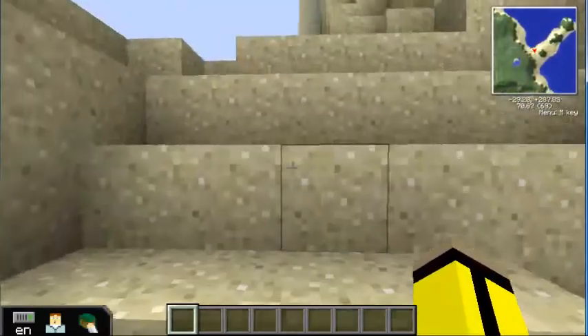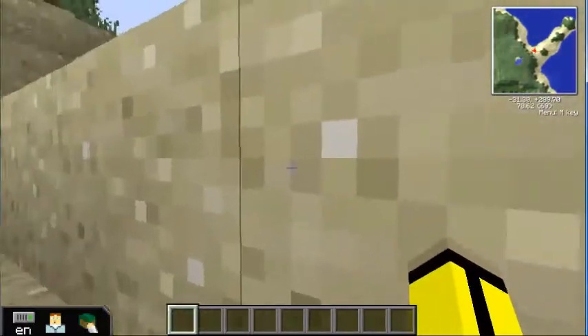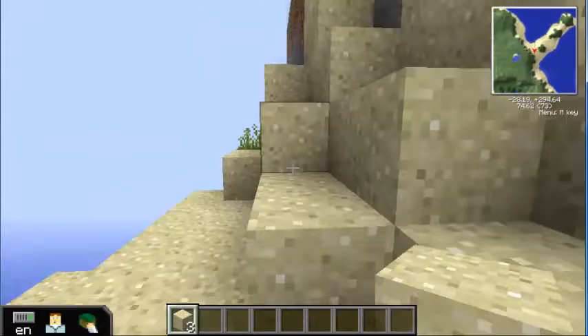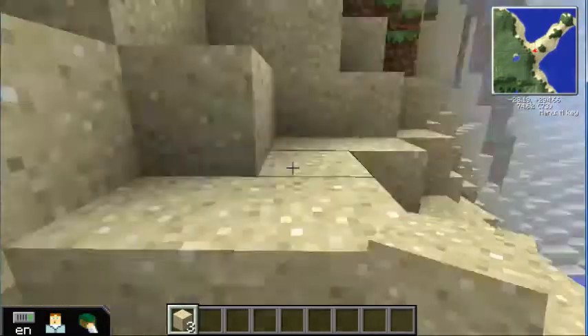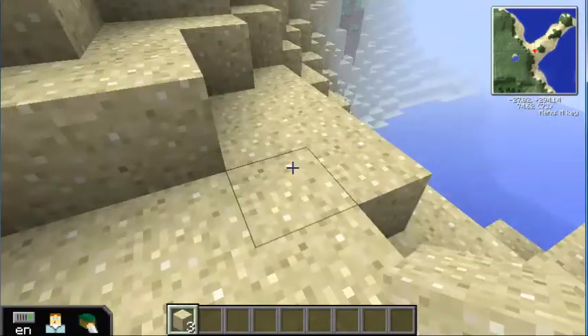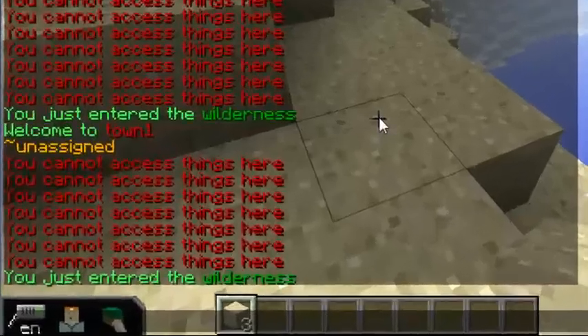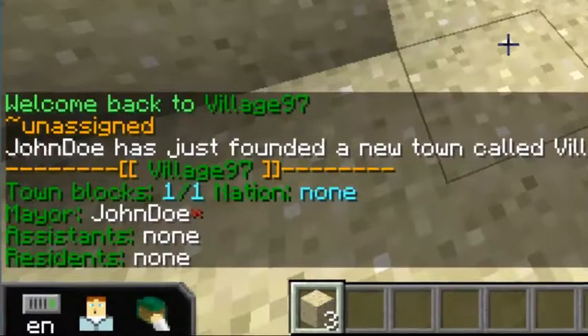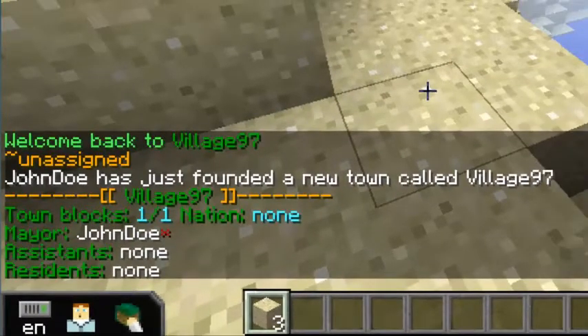Let's see if I can find a nicer place to set up my town. I can break as many blocks as I want because I'm inside the wilderness, not inside a town. So let's say I have arrived where I'd like to set up my town. To use commands I always start with a forward slash. If I want to use a My Town command, I start with the T key. So I do forward slash T, then 'new', and I name the town. I'm going to call this village 97 and press enter. It says welcome to village 97.